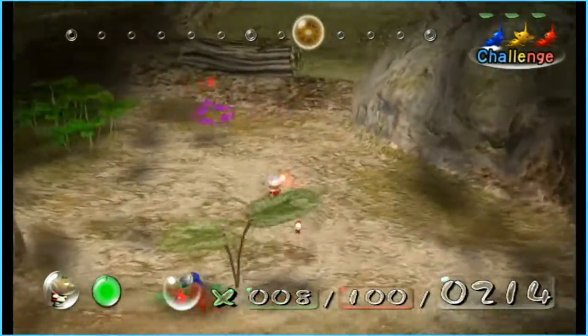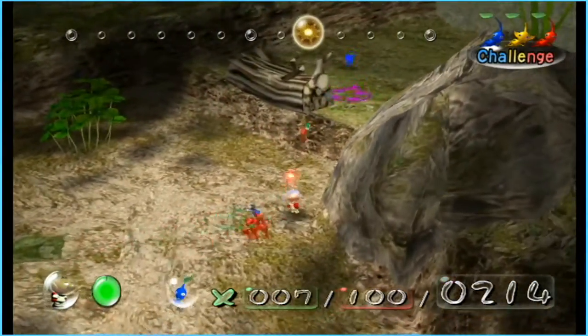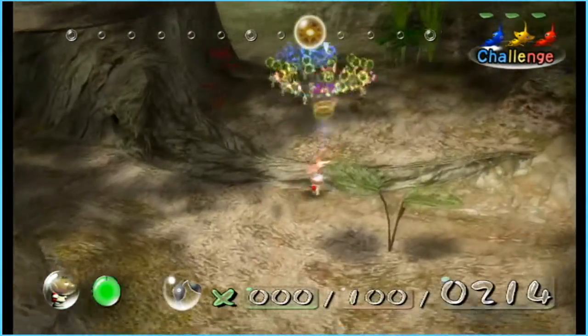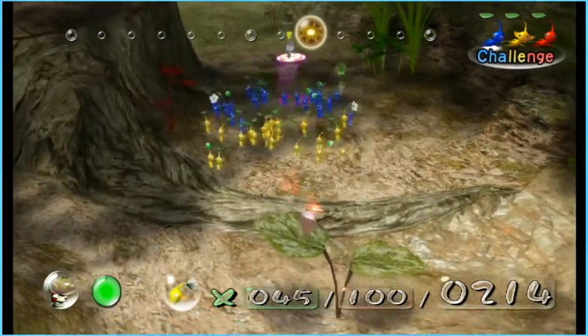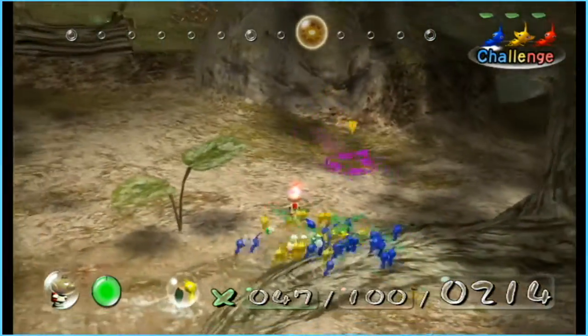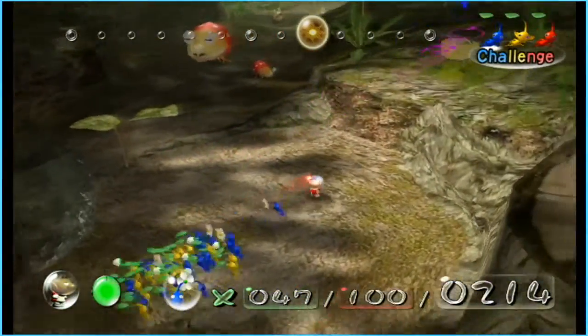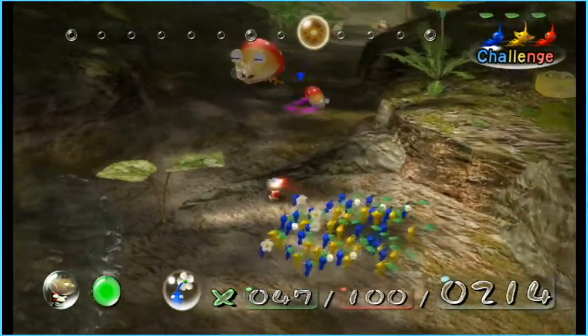These guys can come up here and they'll be working on this bridge. The rest of you are coming with me. We have a yellow pellet and a bunch of Bulborbs, so I'm going to try to hit this guy first.